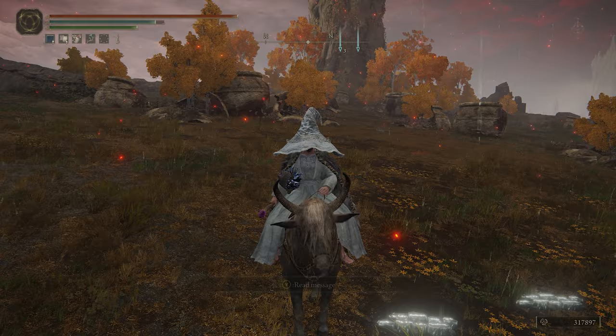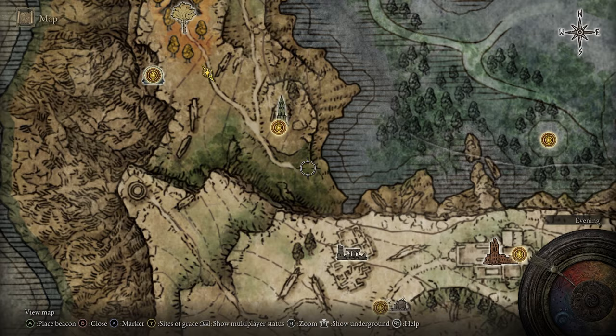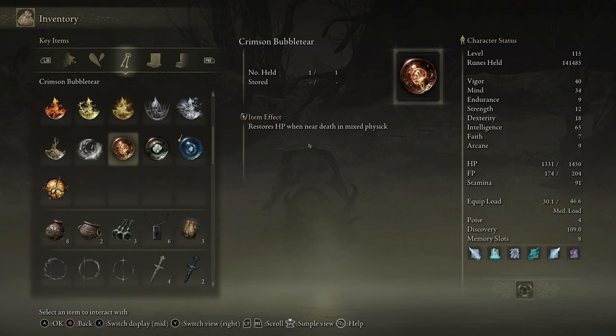To get these two, you'll head to Western Liurnia of the Lakes and head up through here. Then you'll fight the Erdtree Avatar, and he will drop both of these.